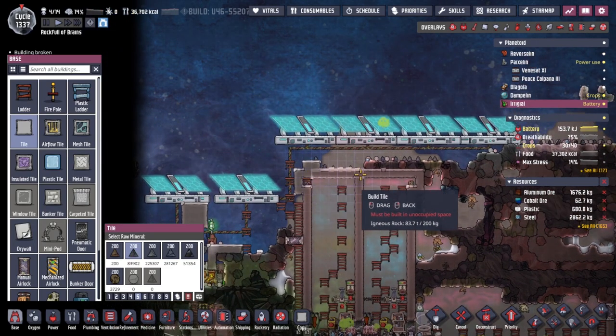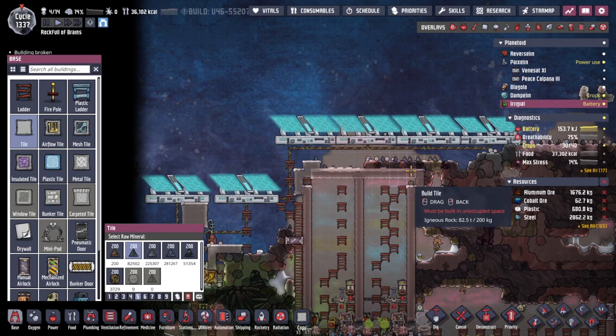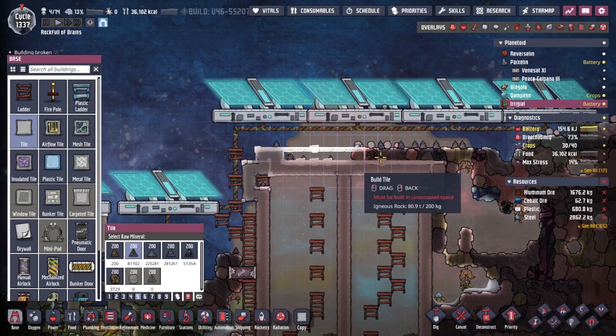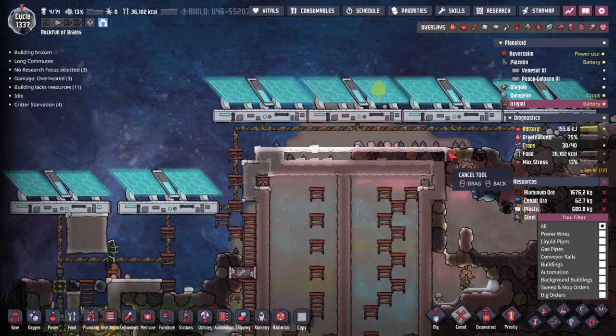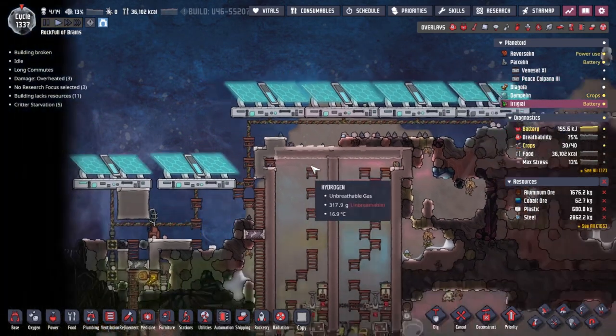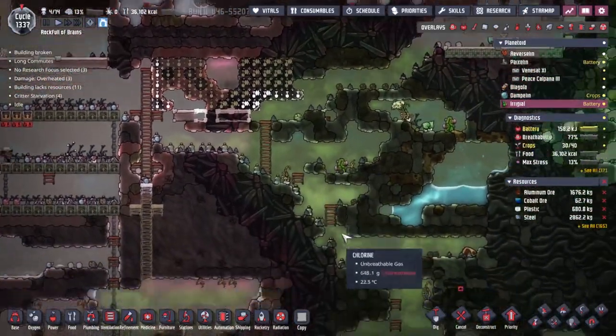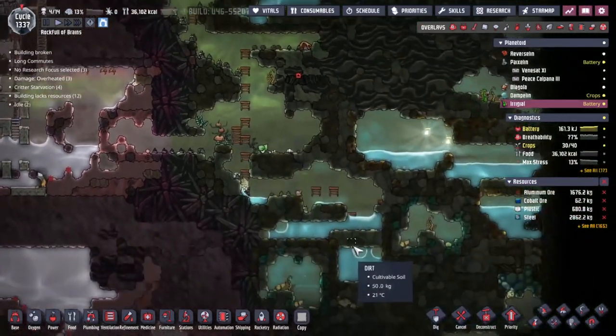I'm going to start by replacing this top layer here. These are already igneous rock - beautiful, wonderful and amazing. Once these are replaced I'll put in a second layer afterwards, but that's going to take a back seat to getting all of this built over here with the arbor farm.